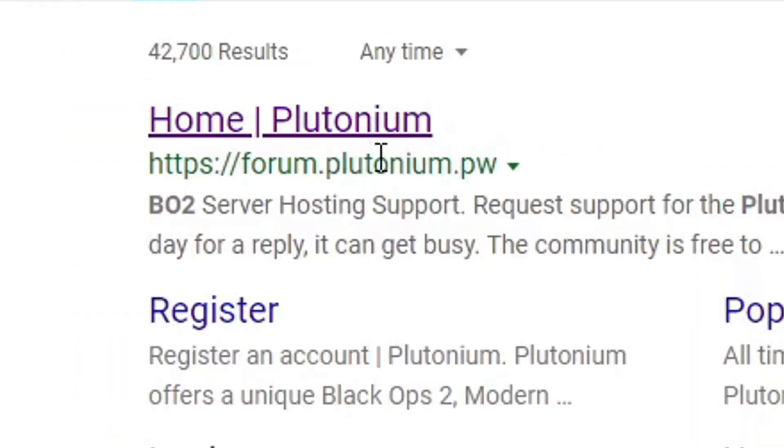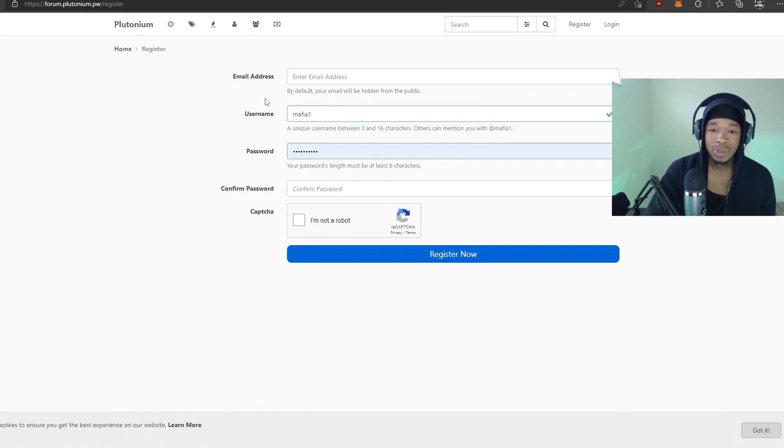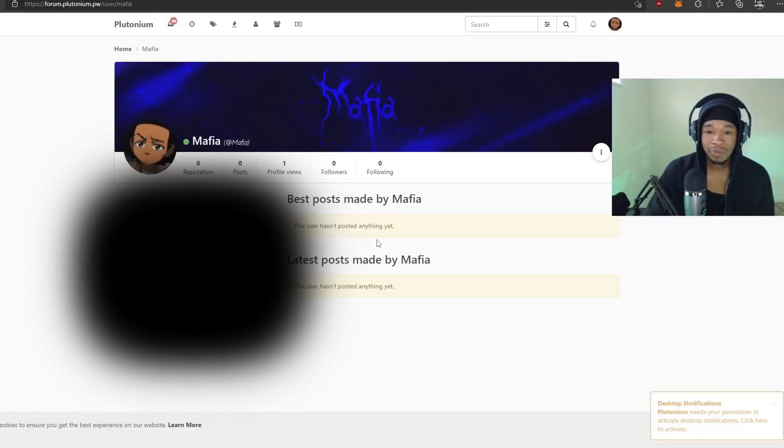After you get past that and make sure it's not flagged, head straight over to the Black Ops 2 Plutonium forum. Once you're there, go to the top right and click Register. Make an account — 'Mafia' is already taken, obviously. Pick something that's not taken, put your email in, set a name and password, confirm you're not a bot, and hit Register. You'll be able to log in after that.